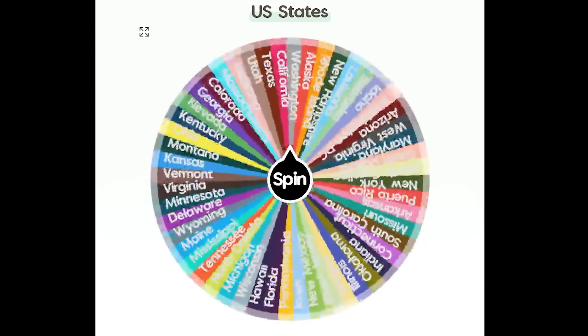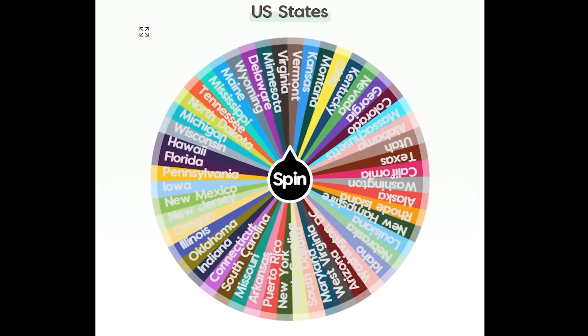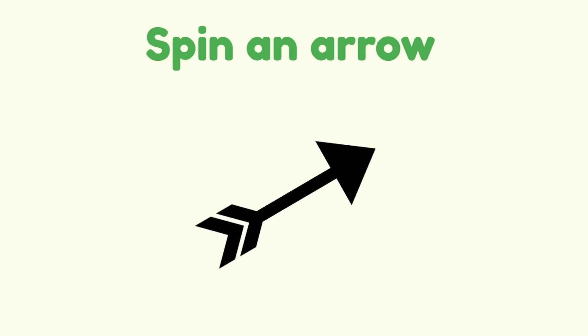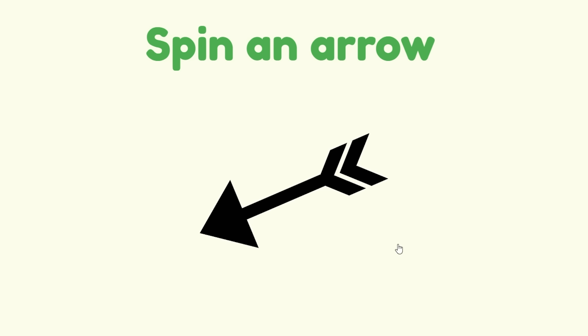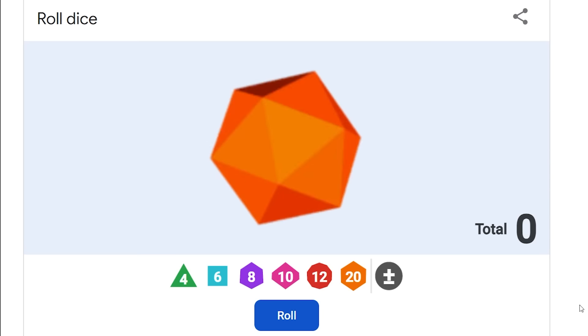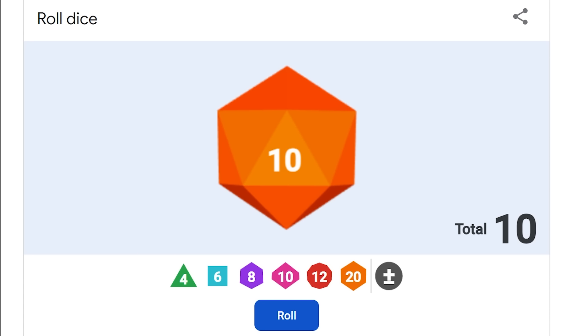We're jumping straight into it. Which state is going to war first, which state is invading first? It's going to be Virginia, and Virginia is invading Southwest. The reason for their capitals is that is exactly where we're going to lay the arrow — that looks like North Carolina. If they roll a 10 or higher, they're going to completely eliminate that state. They just barely did it.